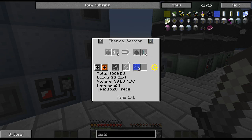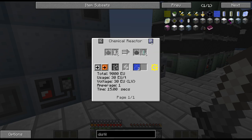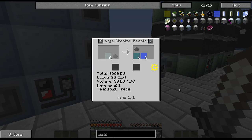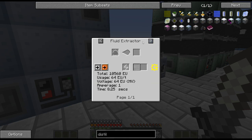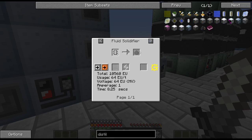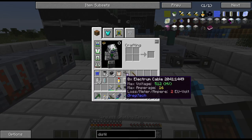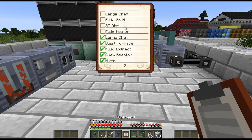Then we need to fluid solidify that. And then last but not least, we get the ruthenium — I have to mix it with some hydrochloric acid and we get some chlorine back. It would probably be much easier to do it in a large chemical reactor. So what I need: the ruthenium tetroxide needs to be solidified, so I need a fluid solidifier and a large chemical reactor.